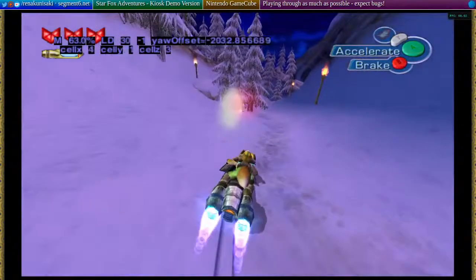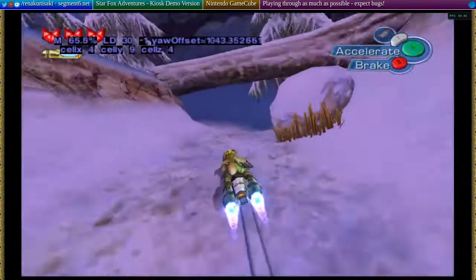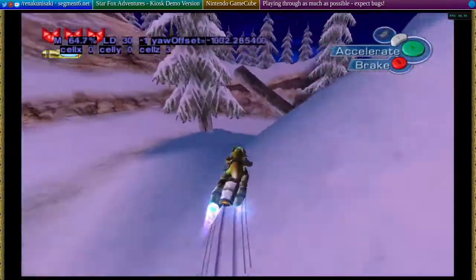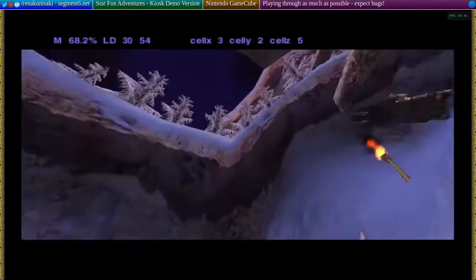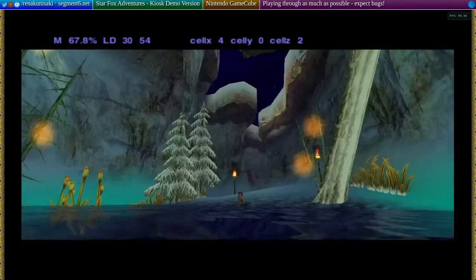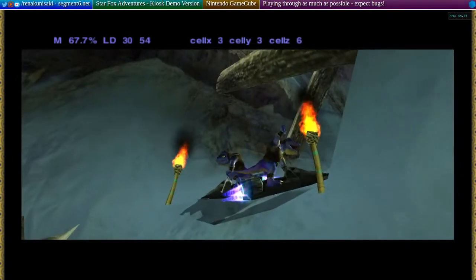That bomb looks more like a soccer ball than a bomb. Something flew in front of the screen. There's the exit to a tunnel that I don't think you can actually enter - it's another one that only these guys can use somehow. I am buried in snow. And then suddenly the sky completely changes color. We do an extreme slow-motion fall. Somehow both of these guys are okay.